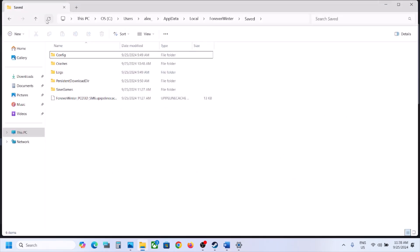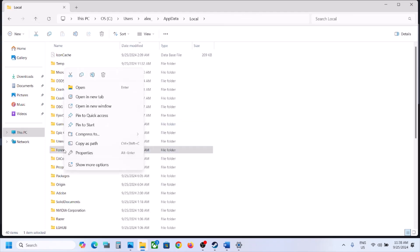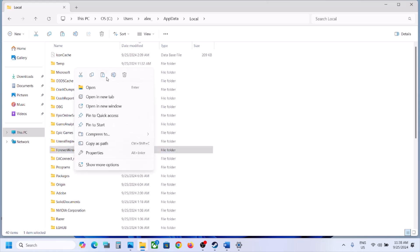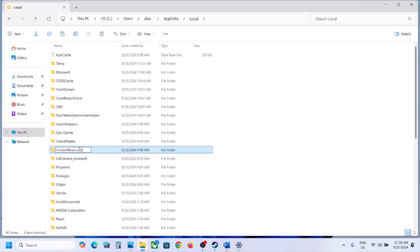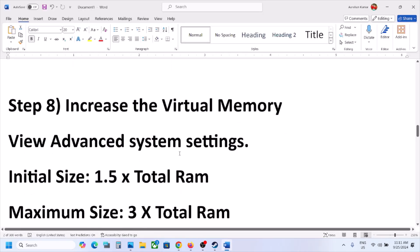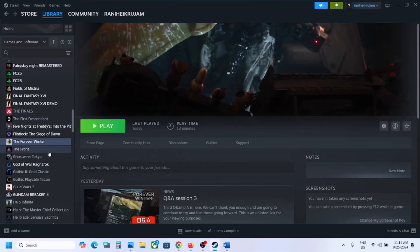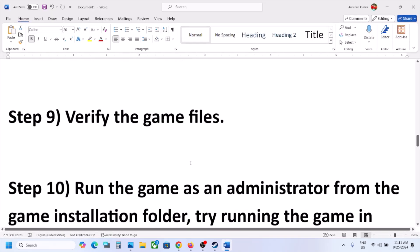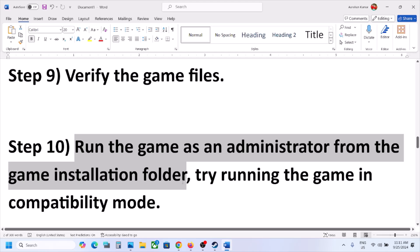You can create a backup first — go back and right-click on the Forever Winter folder, copy it, and paste it to the desktop. Once you have a backup, right-click on the Forever Winter folder and rename it to '.old' or whatever you prefer, then launch the game and check. You can also delete the save game files, but you will lose all game progress. The next step is to verify the game files: go to Steam, right-click on the game, select Properties, go to the Installed Files tab, and click Verify Integrity of Game Files. Once verification is 100% complete, launch the game and check.